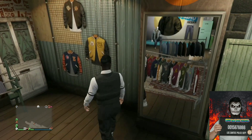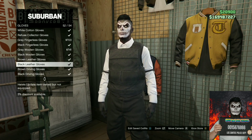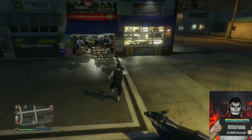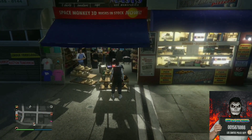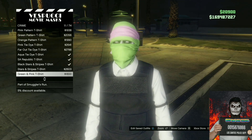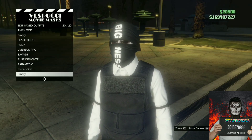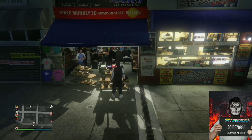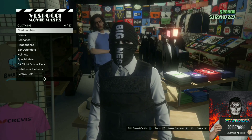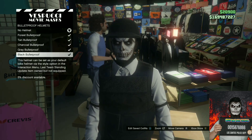Make your way over to accessories, go to gloves, and purchase the black leather gloves — this makes the outfit look really amazing. Once you purchase those, make your way over to the mask store. Go to the crime section and purchase the black bigness t-shirt mask. Save this as an outfit. Then move over to the left where the hats are on top of the shelves, go to bulletproof helmets, and purchase the black bulletproof helmet.